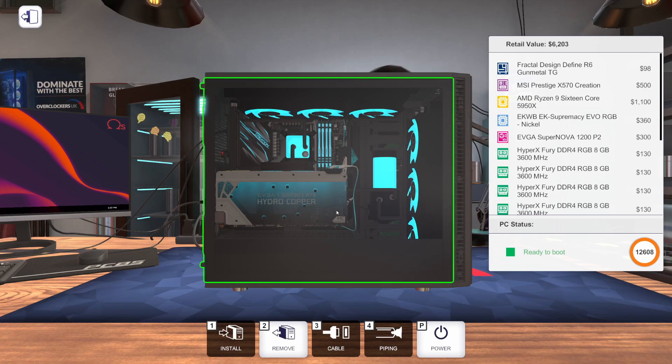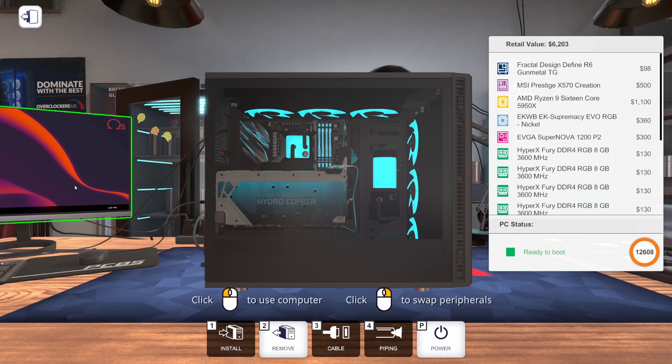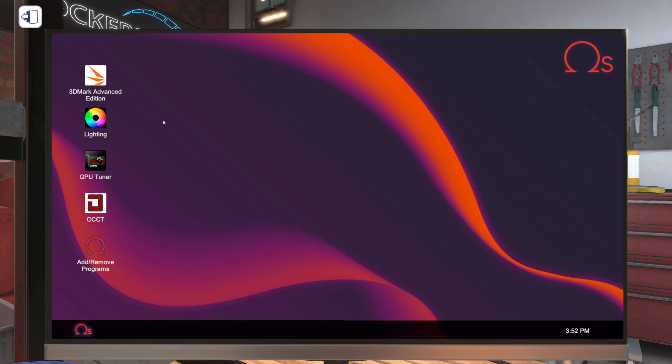Before we start overclocking we are going to need some software installed, so let me hop over here to the monitor and show you what we need. First off we need 3DMark Advanced Edition. Next we're going to need GPU Tuner, and finally we need OCCT. We're going to use all three of these pieces of software.